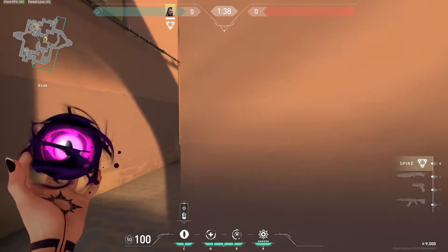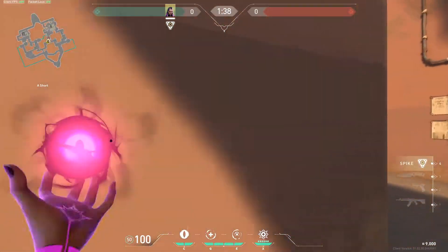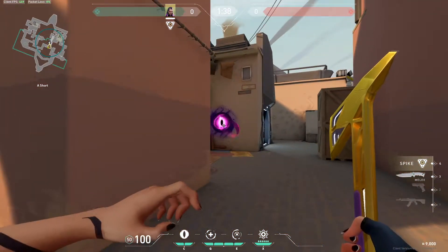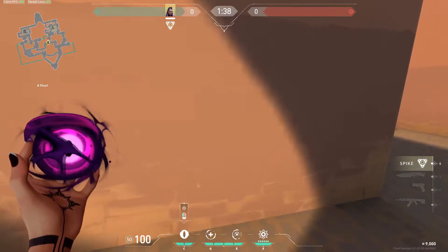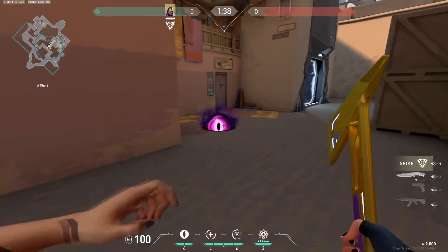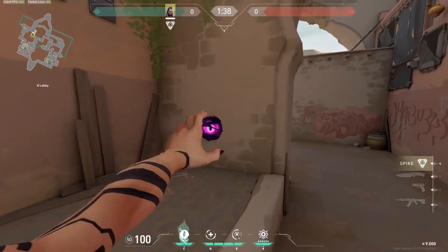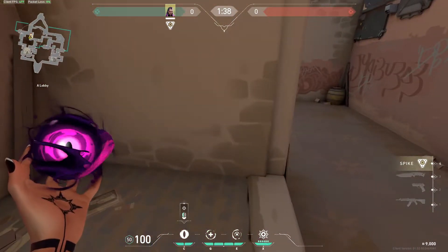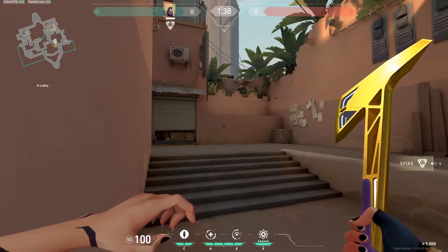Your Lira ability also goes through walls, similar to Breach's flash — you can put it through any kind of wall as long as it reaches within your maximum distance. You can also place it on the floor to shorten the distance if you think it's too long. If you want it closer, just point towards the floor and it will land shorter than the longer maximum range.